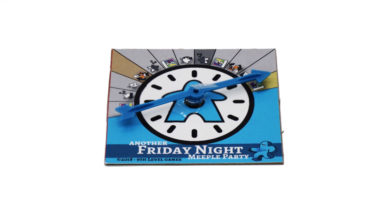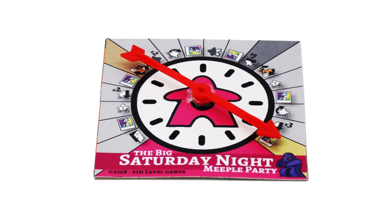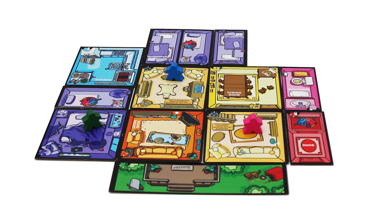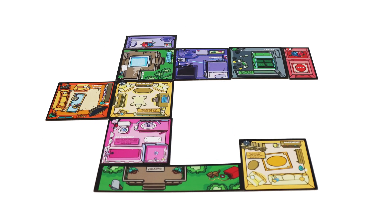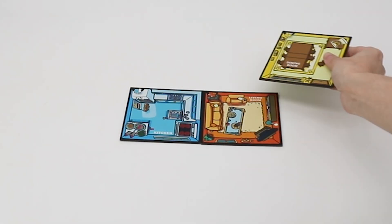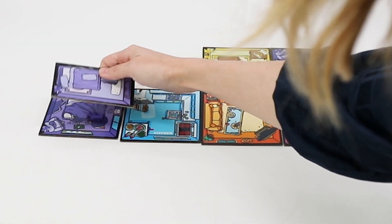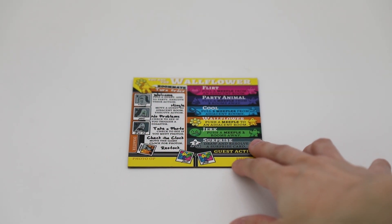Players choose whether to play Friday night for a shorter game or Saturday night for a longer game. They then decide how to set up their house. It's easier to put all the tiles together, but if you want to try something crazy, that's also valid. The base game will come with 9 double-sided tiles: the kitchen, living room, dining room, bathroom, 3 bedrooms, a door, and outside. There are tons of combinations with just these 9 standard tiles.